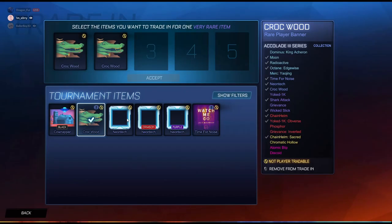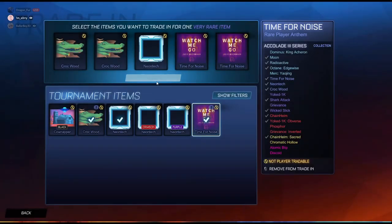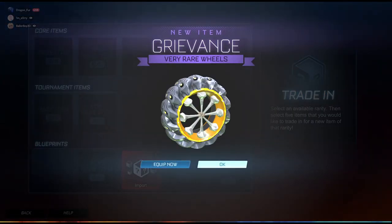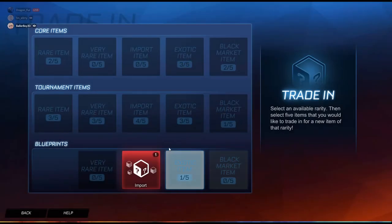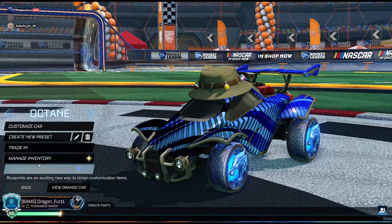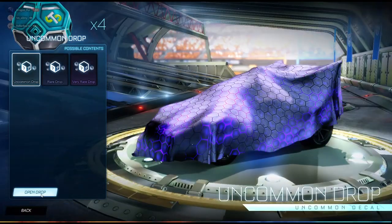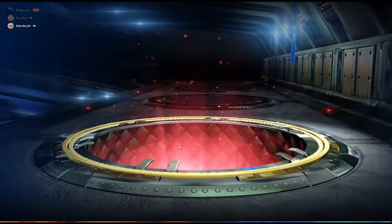I think we'll be able to get one trade-up here, I'm really hoping. We'll take out the extras and open it up. Okay, an orange Grievance. We just need one more — dang it. Oh well, that's how it goes I guess. I also have some drops to open, so we can open those.